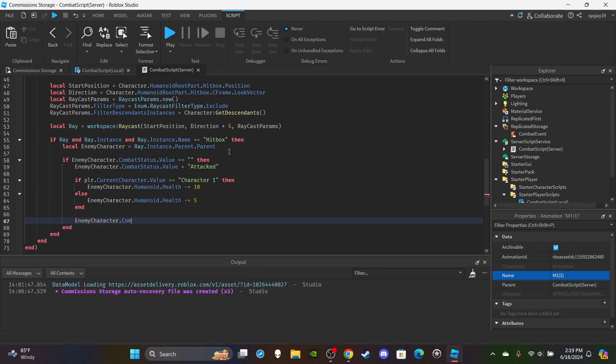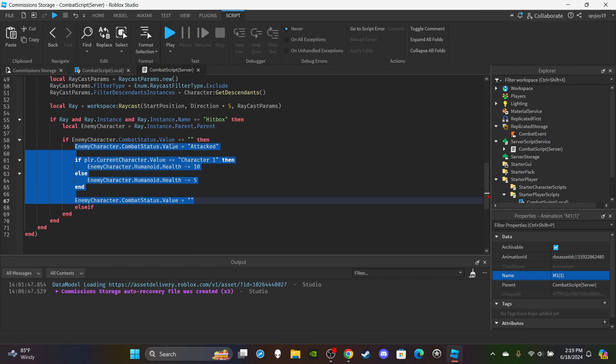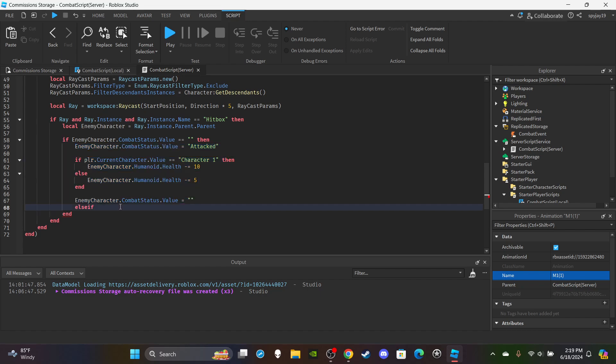Reset enemyCharacter.CombatStatus.Value back to blank after the hit. Then add an else-if for when the enemy is blocking: else if enemyCharacter.CombatStatus.Value == "Block". Character Two's passive is a damage-reflect — if they're blocking and get hit, the attacking player takes the damage instead. That's the second passive example.